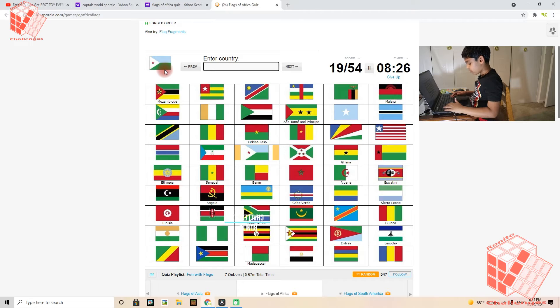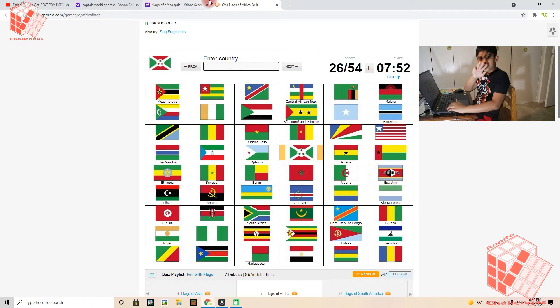Djibouti — I think it's Djibouti — Gambia, Botswana, Democratic Republic of the Congo, Libya, Central African Republic.